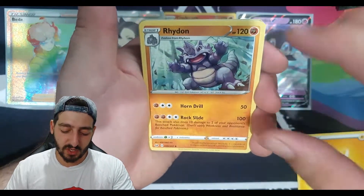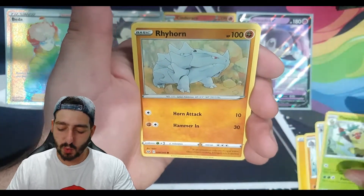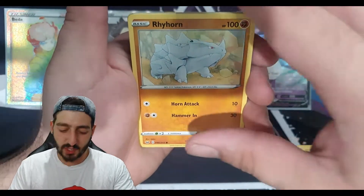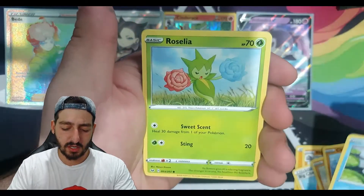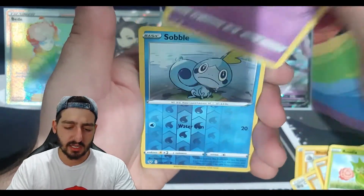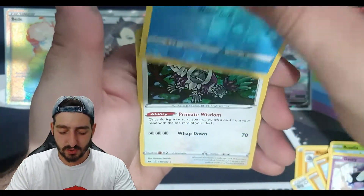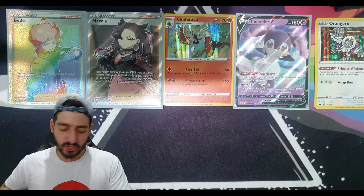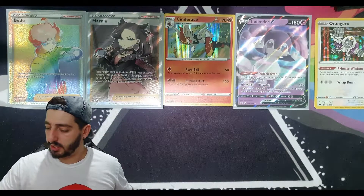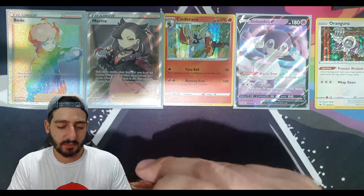Lightning energy, Big Charm, Thwackey — it just sounds like you're saying it with a lisp — Clobbopus, Goldeen, Roselia, Gastly — reverse holo — followed by a holographic Rillaboom. Nice! I don't even think we're halfway yet. Let me count — three, four, five, six, seven, eight, nine, ten — we are halfway with this pack now. Just under half the booster box and we've already got five pulls.